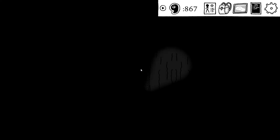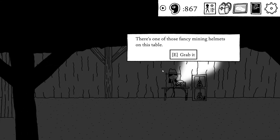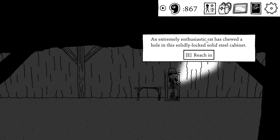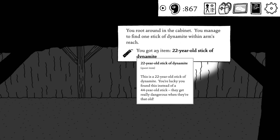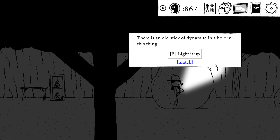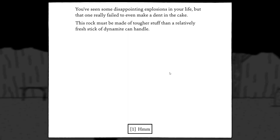This place should have changed a lot. There's still a big crack on the wall but I can go this way. Fancy mining helmets — grab it! Mining helmet, plus two physical armor, this helmet is heavy but it has a light. An extremely enthusiastic rat has chewed a hole in the solidly locked steel cabinet — reach in. You manage to find one stick of dynamite within arm's reach. This is a 22-year-old stick of dynamite — you're lucky you found this instead of a 44-year-old stick; they get really dangerous when they're that old.